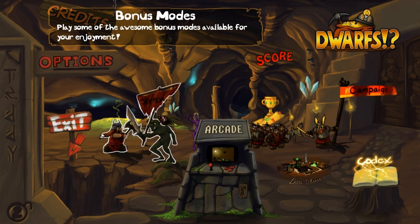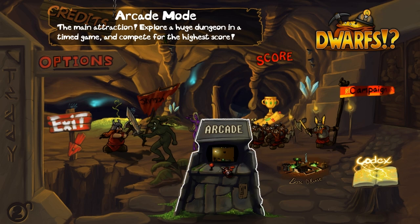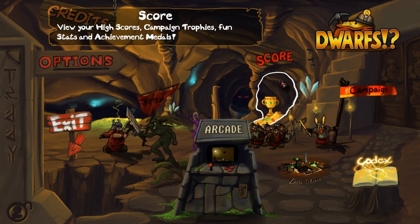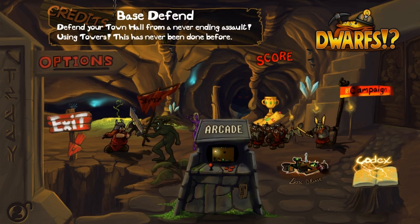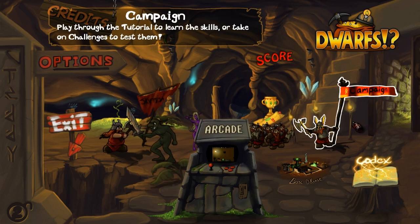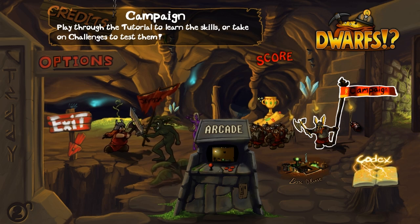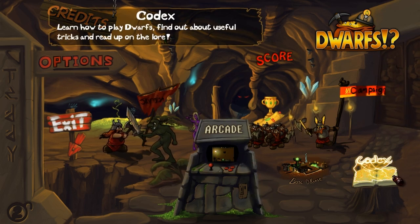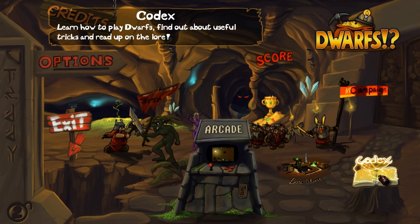We've got a skirmish mode, an arcade mode which is basically the main mode, leaderboards and score stuff with medals and trophies, base defense, and a campaign mode — which I would have expected to be called challenge mode, but it's essentially a bunch of tutorials and then challenges. The codex is where all the information you unlock goes, so you can go there for tutorials and helpful movies right in-game, which is kind of handy.